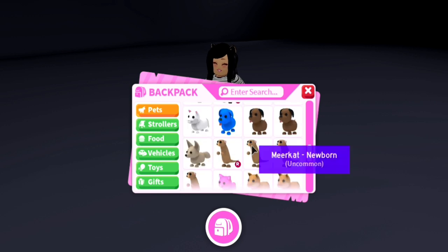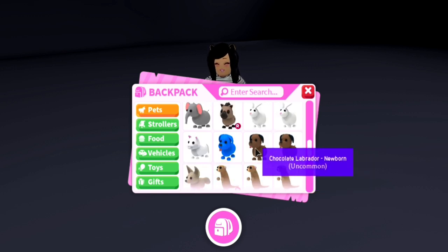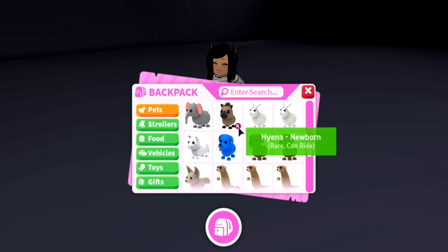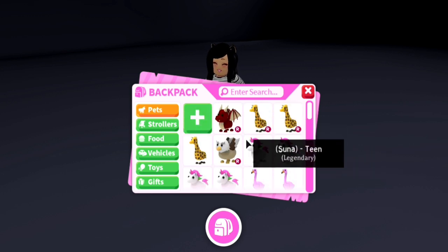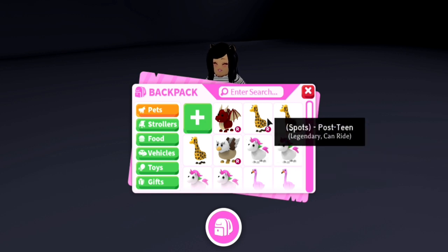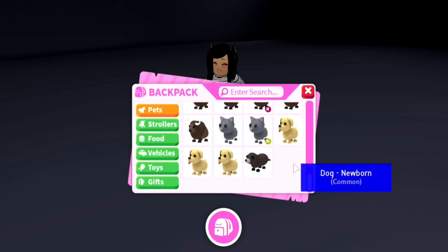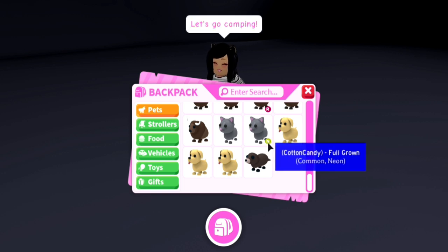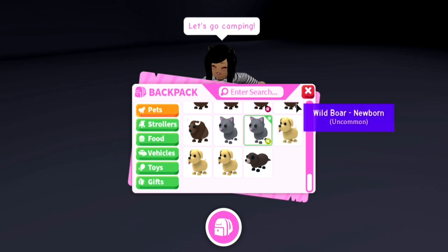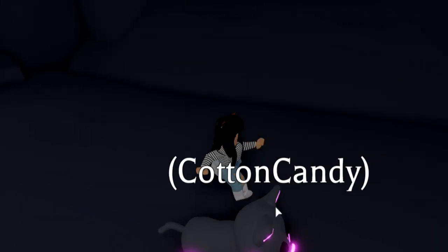It's all the way at the bottom of the inventory. One thing I want to mention with this update — thank you for doing this — there is now an 'R' symbol you can see for your rideable pet, so you can quickly pick out which pets are rideable. And if we go down to the glowing pet, you can see they have an 'N' symbol — the R and N are just side by side. The N is for neon.